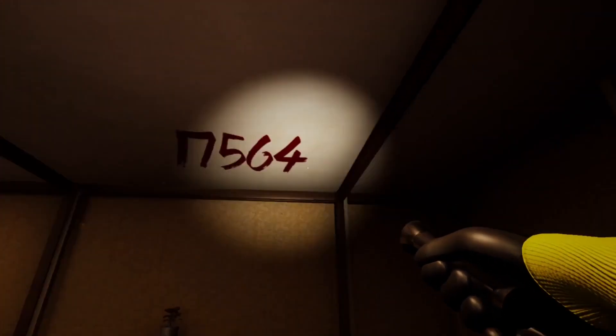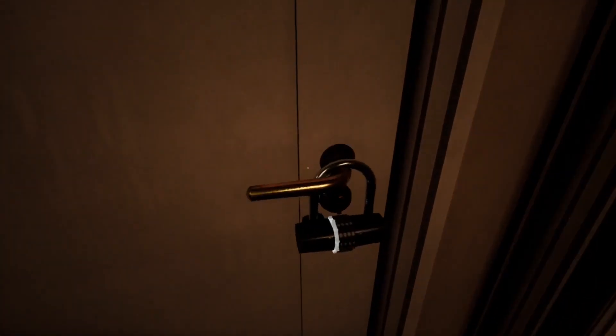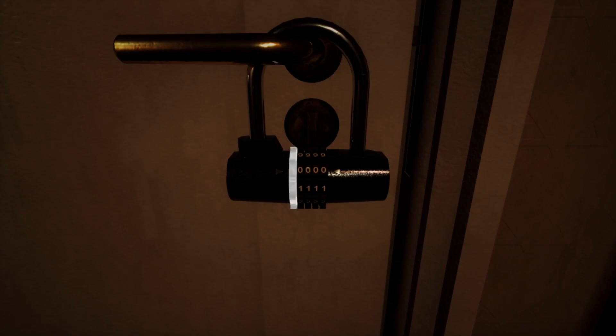So this combination is one seven five six four — it's not always that number. We're going to come over to that lock and insert it here. I'll put all the rest of the lock combinations into the description.